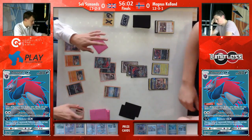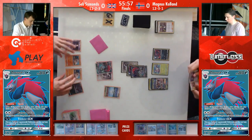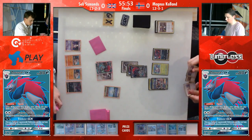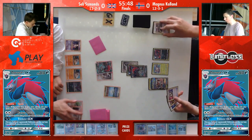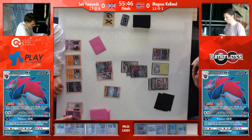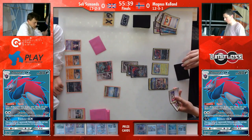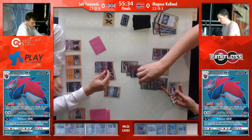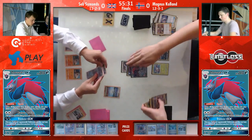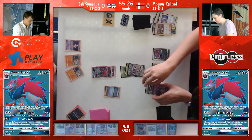Magnus also has the option to use the GX attack on Golisopod and do a lot of tricky things, so I'm very interested if Seb finds a way to play around all of this. Seb has a really nice turn — he plays two Mallow in his deck, which he said is one of his favorite cards in the Zoroark deck because of the synergy it provides. We see it come into action there — him being able to grab an Evolutions Mewtwo as well as another Zoroark, and of course the DCE. That Parallel City is hindering Magnus' bench a little bit as well. Seb putting 100 damage onto the active Zoroark.